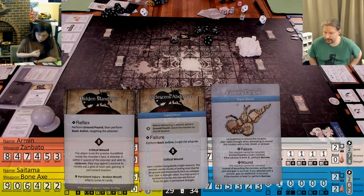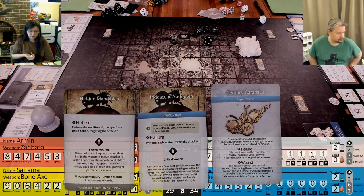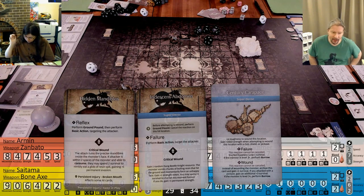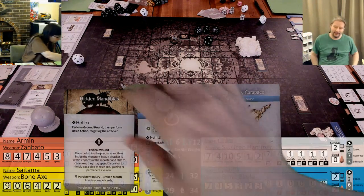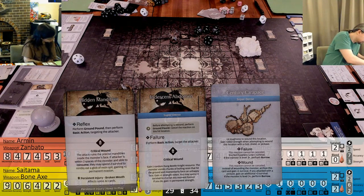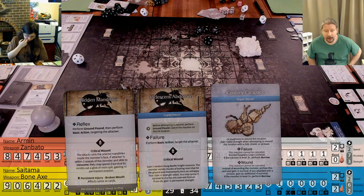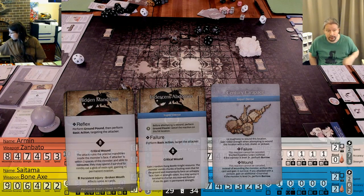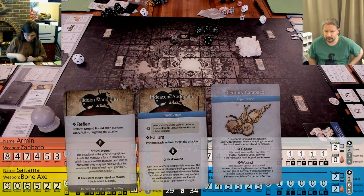I will attack his hidden mandibles. I have six strength, the bone axe has three, he has a negative one toughness - wound on a two plus. Crit doesn't matter for this location. When attacking with an axe, if your wound attempt fails, you may ignore it and attempt to wound the selected hit location again. That's a crit! Persistent injury: the attack ruins the precise mandibles inside the monster's face. If the attacker is within two spaces and able to consume, they may spend two survival to nimbly eat a glob of resin spit, gaining plus one permanent evasion.